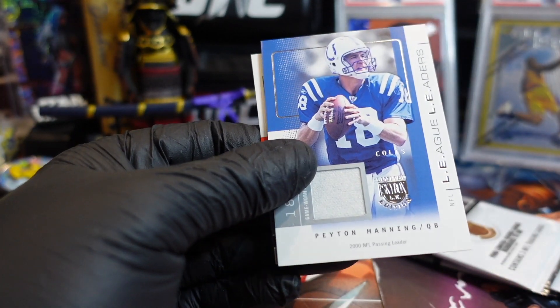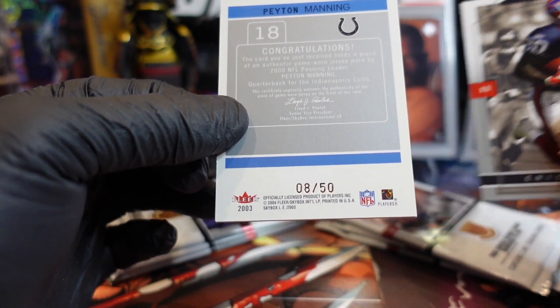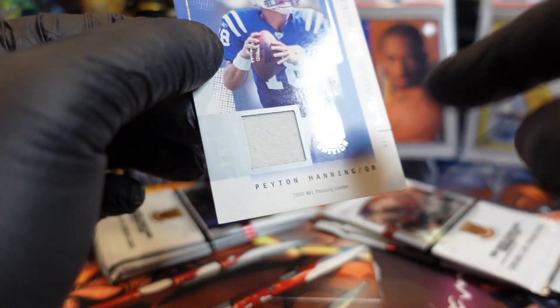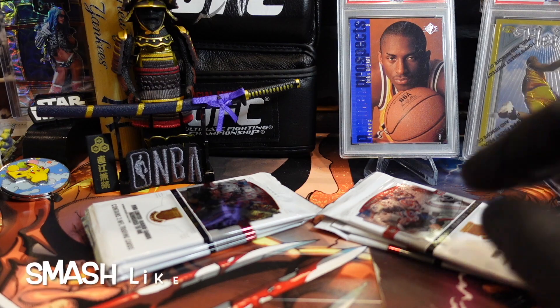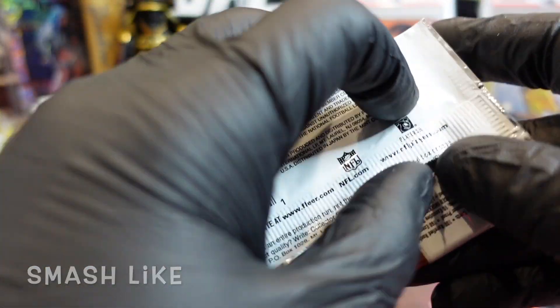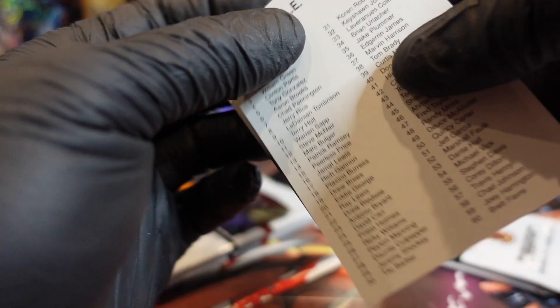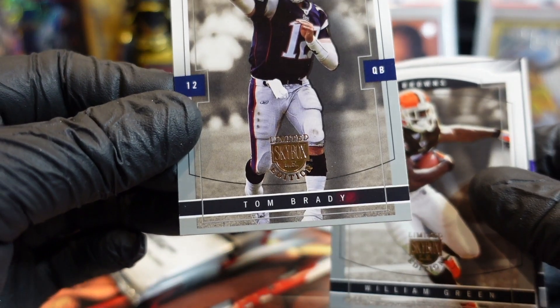Oh, another Peyton Manning league leaders card! Oh, this is thicker — it's numbered 8 out of 50! It's a mem card — let's go! Napkin card? Yeah, it definitely doesn't look like jersey material. But it does say game-worn jersey — if it says game-worn then it should be game-worn. Probably like the bottom piece. Oh, the GOAT — let's go!